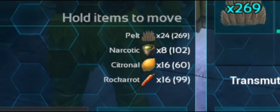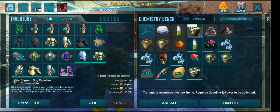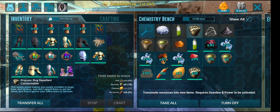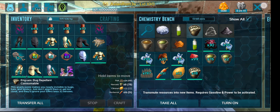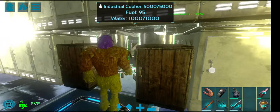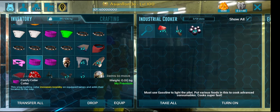You'll need to gather some pelt, narcotics, lemon, and carrots. When bug repellent is used in conjunction with your ghillie suit, this gnarly paste makes you nearly invisible to bugs, bats, and spiders. Just don't attack them or get too close — the effects last for 10 minutes.